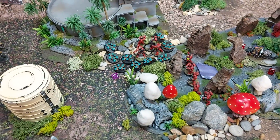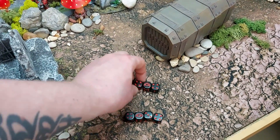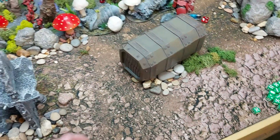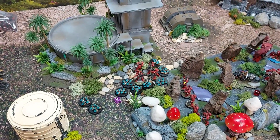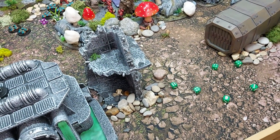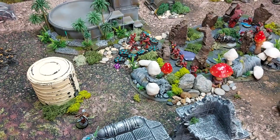Eight reanimation rolls for the Scarabs. Down here the Incursors are strength three vs. toughness three — wounding on fours with Blood Angels bonus. One wound gets through at no AP. Nathan's morale phase: both units pass. Reanimation rolls for the Scarabs come up low — only two successes, not enough to bring a full base back.